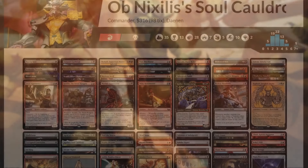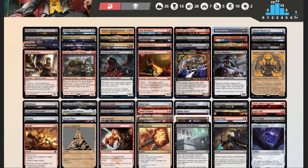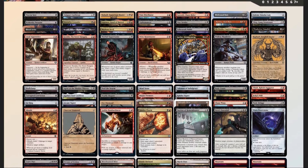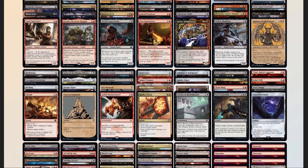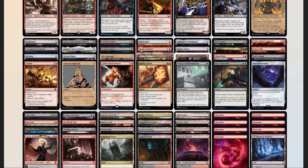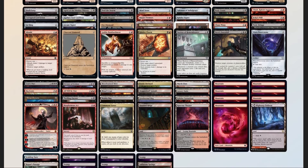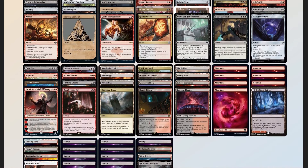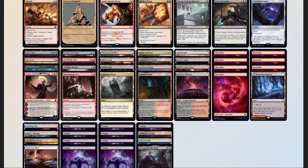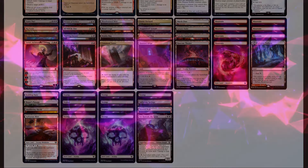Now that we have our decklist, let's compare it to our checklist: 48 mana sources split between 35 lands and 13 pieces of ramp — a little light, but some of our card advantage also provides mana so it's fine. 11 pieces of card advantage, one of which is our commander. 10 pieces of interaction. 3 board wipes. 2 pieces of graveyard hate in Bajuka Bog and Agatha's Soul Cauldron. 1 sudden I-win card in All Will Be One.